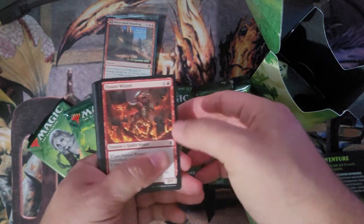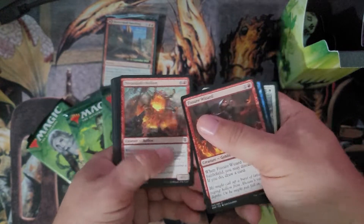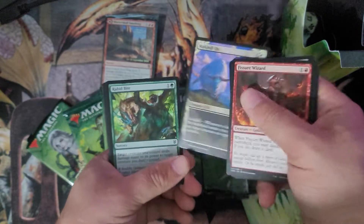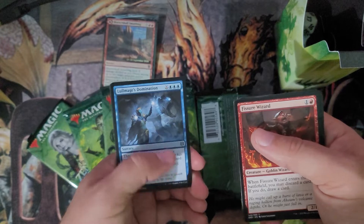Pack one: Fisher Wizard, Tazeem Royal Mage, expedition heal it, pyroclastic helion, reclaim the wastes, marauding blight priest, dread worm, McKindy ox, alternate art there, rabid bite. Marasa Sproutling is our first uncommon, Lul Mage's Domination.